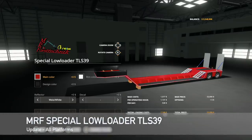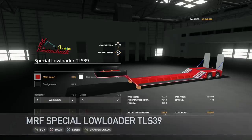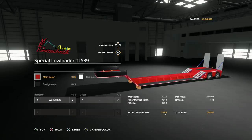Making our way into mod updates for all platforms. First up we have the MRF Special Low Loader TLS 39, changelog 1.1. Changes to the 3D model, more ground clearance, decals have been revised and new ones added. Side stripes now act as reflectors in white and red. Collisions have been adjusted, color choices have been extended, and the manufacture has been changed.